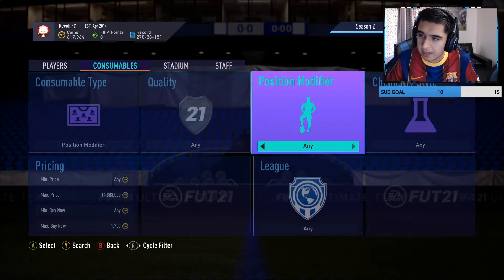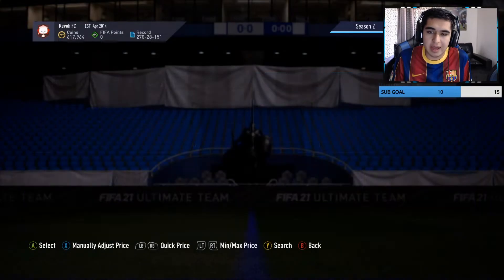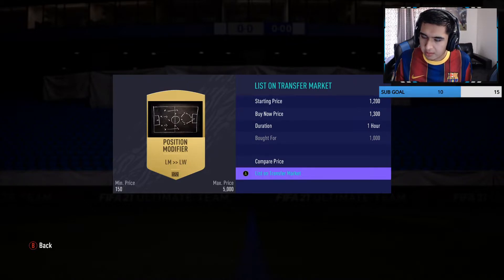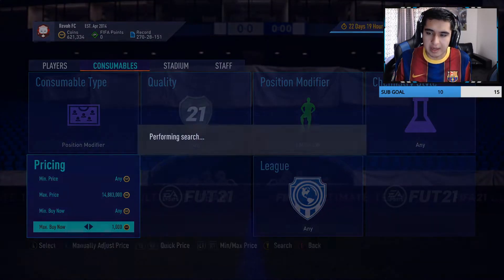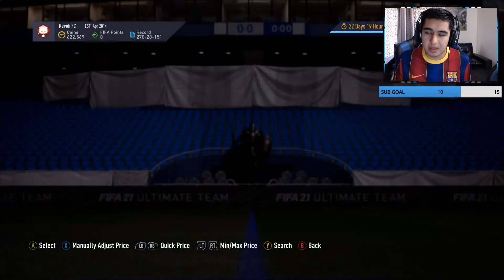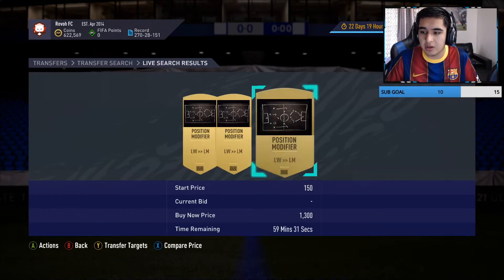There are two more you can pick from here: left mid to left wing and left wing to left mid. These are good because there are so many left mids and left wings in the game — they're popular just because of how many different versions exist. We can pick up ones at 1k and sell them for 1.3 instantly. Both the left mid to left wing and the left wing to left mid sell for 1.3, so you can search for both at 1k and anything you get you can sell for 1.3 instantly.